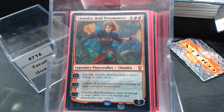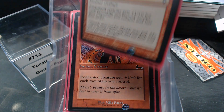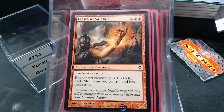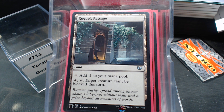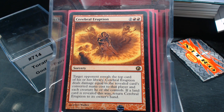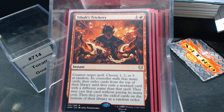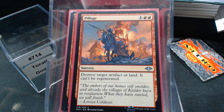Swiftfoot Boots to protect our commander, Gauntlets of Chaos, Claws of Valakut. Sometimes you can just get in there with your commander through a Rogue's Passage. Overblaze — it only works one time but it's technically a doubler. Cerebral Eruption. Welding Sparks plays off how many artifacts we've got. Removal-wise there's not a whole lot — Tabal's Trickery and Pillage — because the idea behind the deck is just straight killing creatures by dealing damage to them.